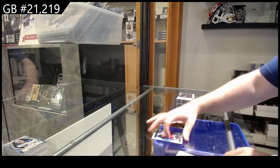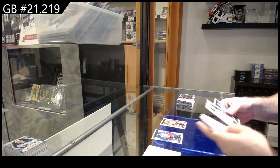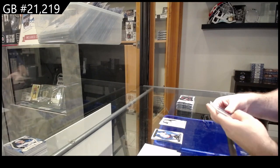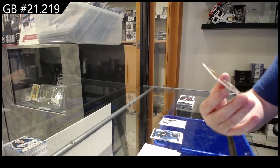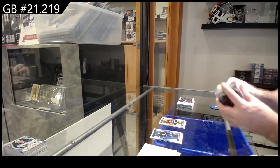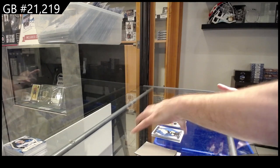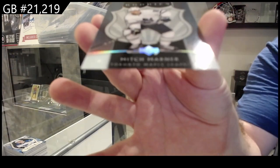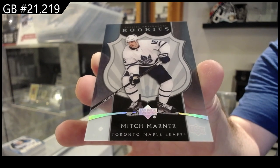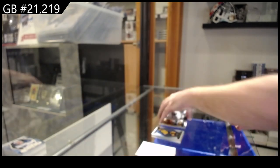$4.99 for the Blue Jackets of Kent Johnson. $4.99 for the Islanders of Durandu — Rookie Dual Jersey. $1.99 for Ottawa of Stutzel. Oh, that's a sweet one again — Clear Cut Rookie Mitch Marner, Maple Leafs! Mitch Marner Rookie.